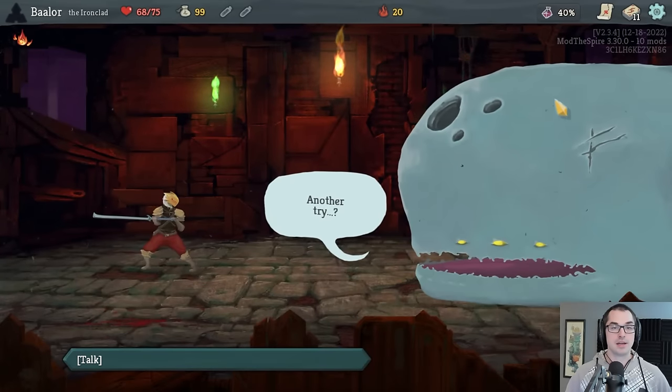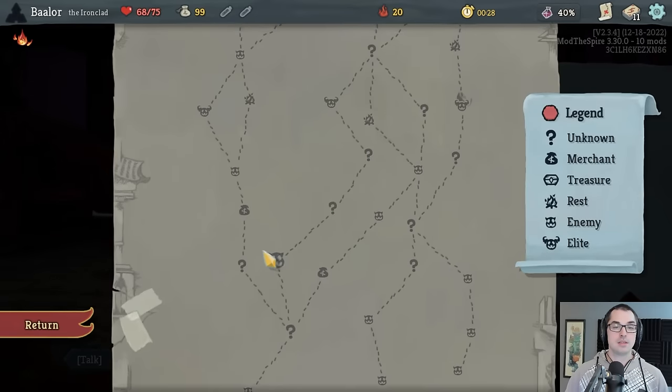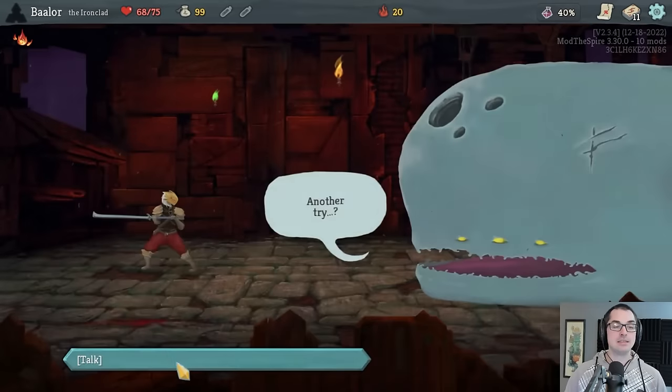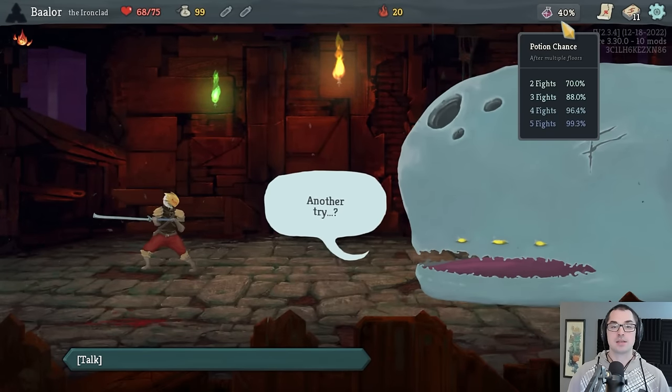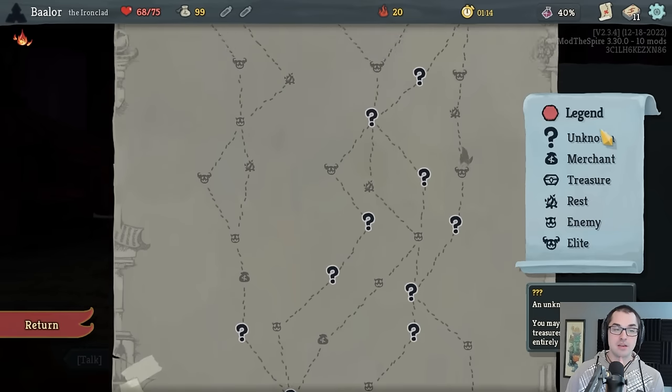When you enter a question mark room in Slay the Spire, you never know what you're going to get. The overwhelming likelihood is that you get an event of some sort, but there are other possible outcomes. The unknown rooms hold limitless potential — it could be a relic, something incredible. But it can also be nothing, or even a bad thing: you might get cursed, get hurt, or lose money. A quick word of advice: don't take too many events in an act, especially not in Act 1.